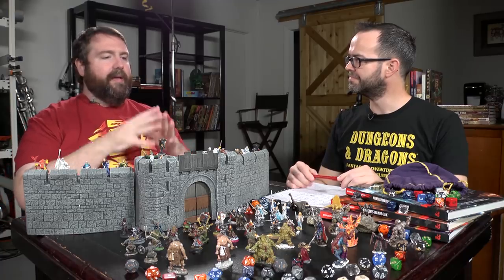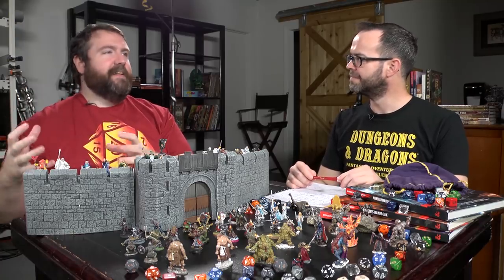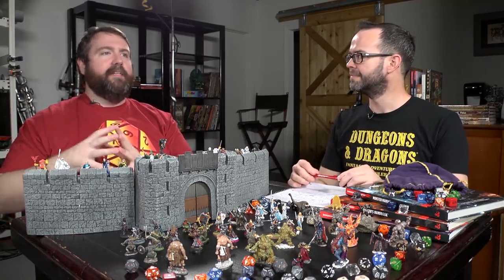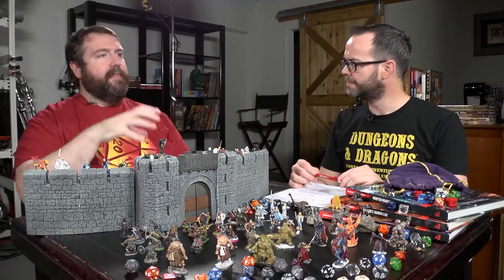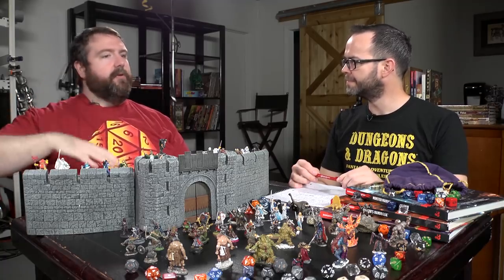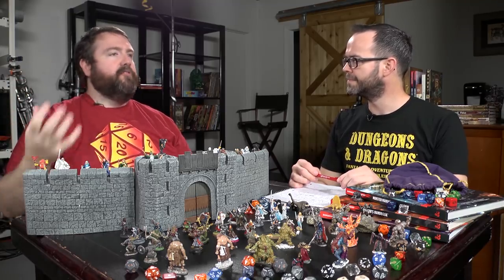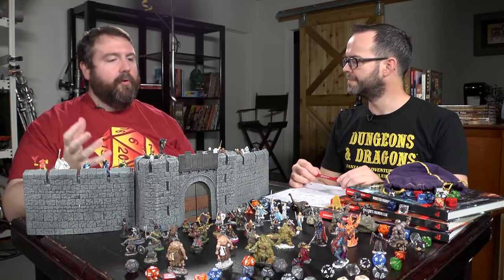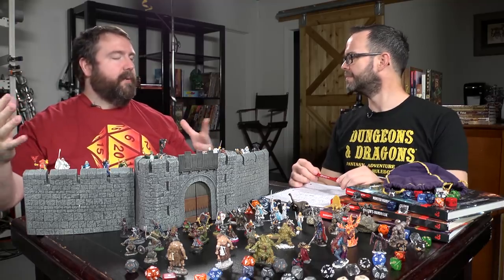Are you running a neighborhood-style campaign — sort of like street-level Marvel, where you just need to know what's in Hell's Kitchen? In that case you might want to detail all the different NPCs the party's going to run into. But if you're running a city-wide campaign where the players are movers and shakers at the city level, then you don't need to go deep into the neighborhoods. You just need to know the top level: who are the officials, is there a mayor or governor, who are the major NPCs, what groups or power brokers are in the city?